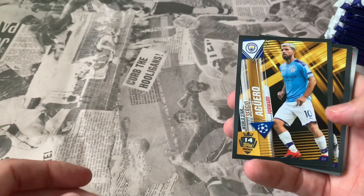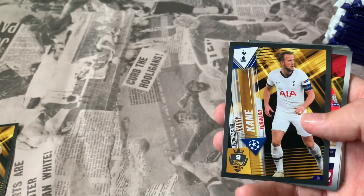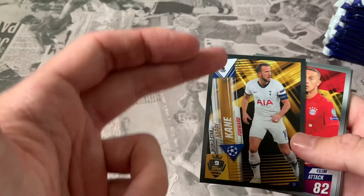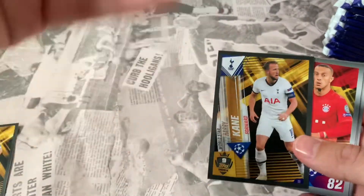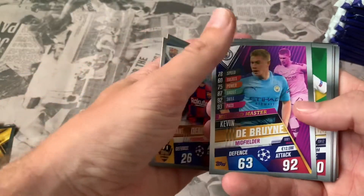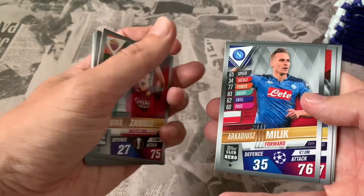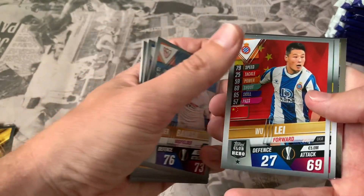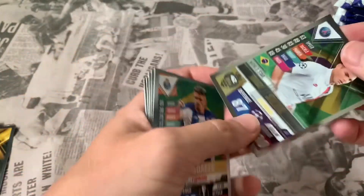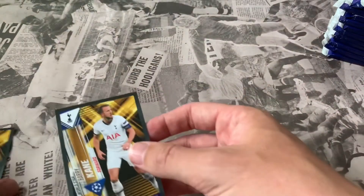Starting with the two sticker cards - straight away Sergio Aguero is one of the sticker cards we need, World Star 14, so that is one we need. We've also got Harry Kane, World Star 9, but we've already got that one. I've started doing a second collection of the stickers to go into the folder. Main pack cards include Alcantara, Dembele, Kevin De Bruyne, Hugo Lloris, Pepe, Zaniolo, Suarez, and Thiago Silva - which is one of the world stars we need. Two of the ones we need from one pack - that's ideal.